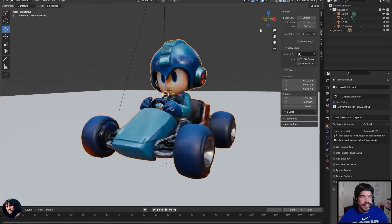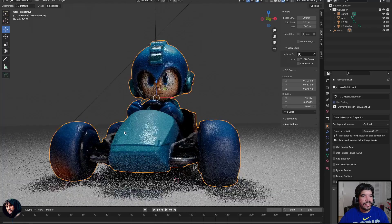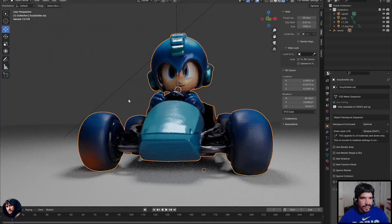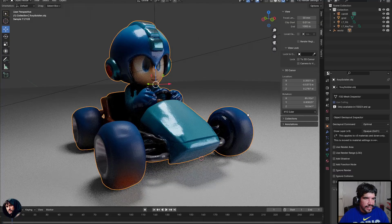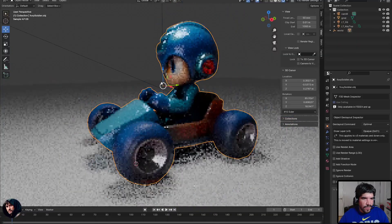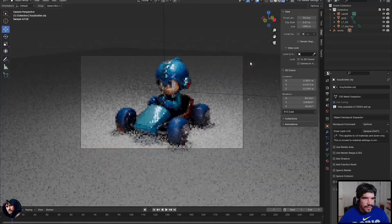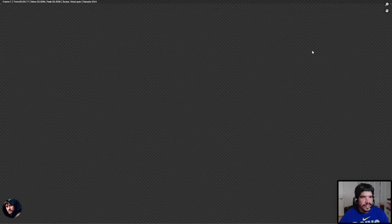Here I turned on the viewport shading, and here it is with lighting as well — a three-point light system with a top light, a light from the right, and a front fill light. This is the quality of it. It's still a triangulated mesh, but in this process I wanted to bypass cleaning it up or making it into a quad-clean character for animation. I just use this template that has a cart and a bit of a rig.